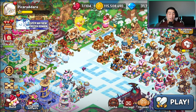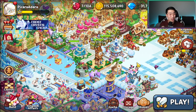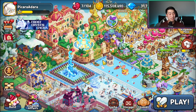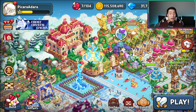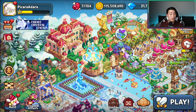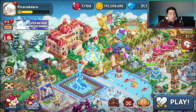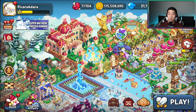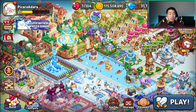Right off the bat, the first thing I see is 115 million coins — that's insane. I have less than two million. I've been doing account reviews for a lot of newer players, and it's a little hard to help out older players — people who've been playing since around when Latte and Almond were out, or even before. So I requested if I could review this account, and Adara allowed me to — I really want to thank Adara for that.